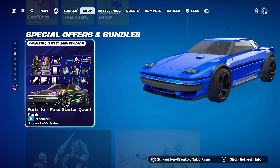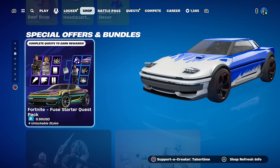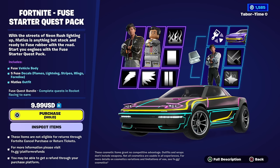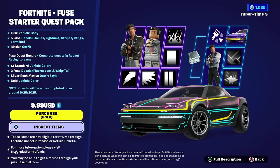Welcome to my Fortnite Fuse Starter Quest Pack gameplay and review. This is a brand new special offer bundle for $9.99 — that's real life money, you cannot use V-Bucks and you cannot gift it. This is the first of its kind; we've never had a pack like this that contains a Rocket Racing car as well as a skin in Battle Royale. We're going to determine if this is worth $9.99. We really have nothing to compare it to because this is the first of its kind. There are some drawbacks and some positives — the first drawback is that you don't get everything in the bundle right away; there are quests to unlock some of the things.